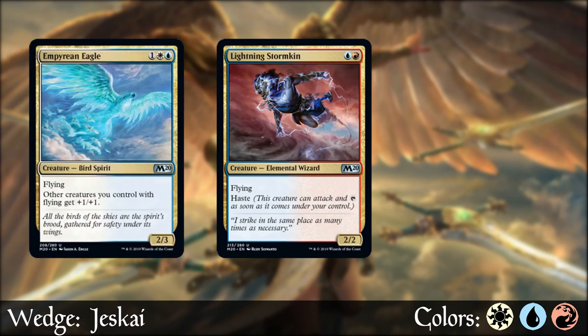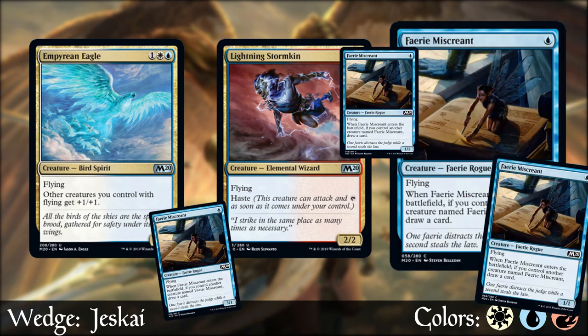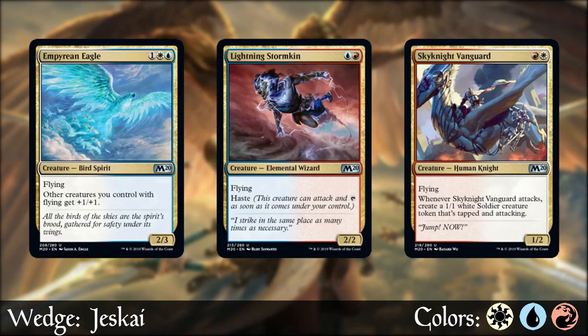Blue and white brings Empyrean Eagle, which pumps all of our flyers. Quick sidebar: the Fairy Miscreant deck is real. If you can get four, five, six of these things, you will most likely be able to run away with the game. Then there's red-white, which gives us Sky Knight Vanguard, who wants to attack early and often and get you that constant attacking threat, building out your board.